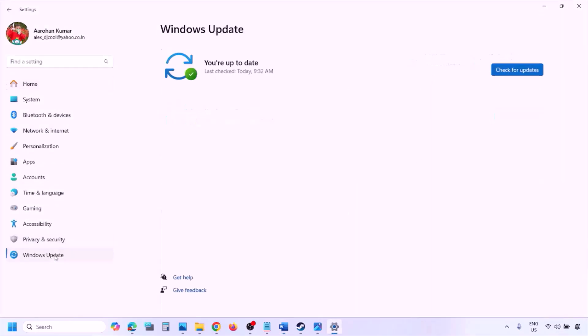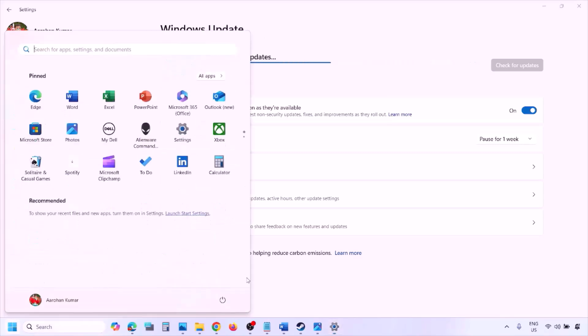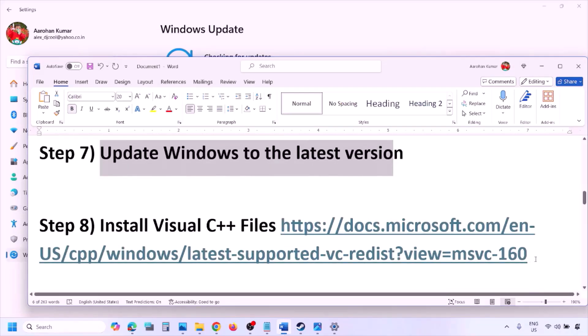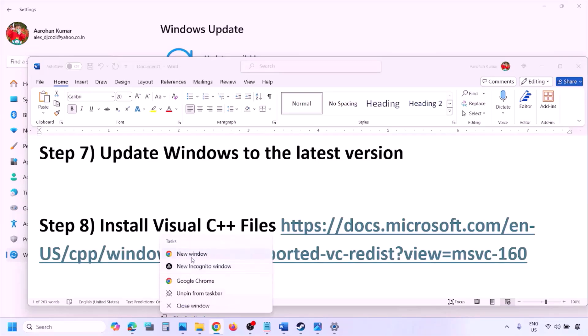The next step is to update Windows to the latest version. Go to Windows Settings, go to Windows Update, and click Check for Updates. Once all updates are installed, restart your computer, and after the system restart launch the game and check.